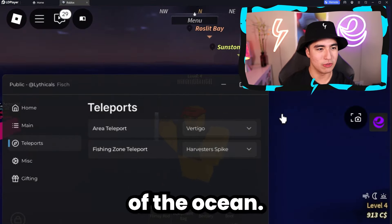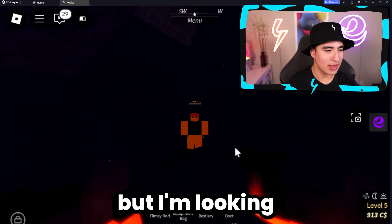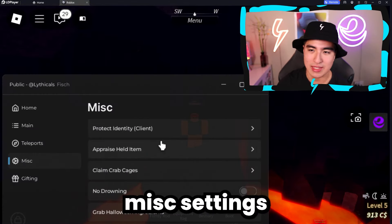This is also in the middle of the ocean. Where is a normal place to be? Lava — that does sound interesting. It's kind of spooky over here, but I'm looking really majestic in the middle of this lava pit. I'm going to stand here and show you some of the misc settings.